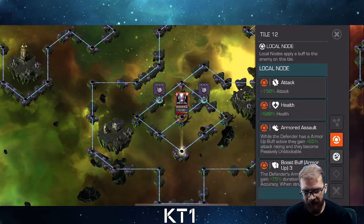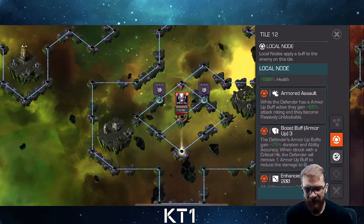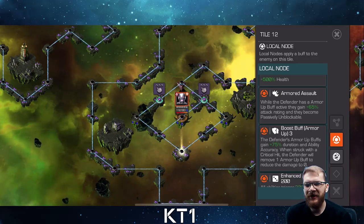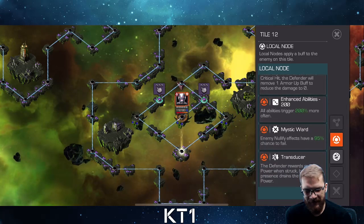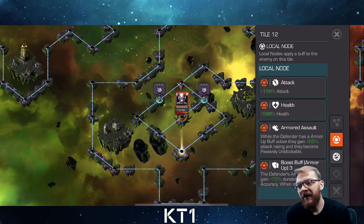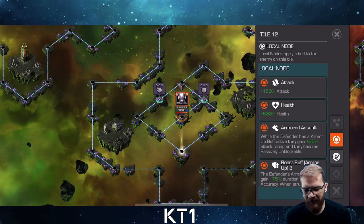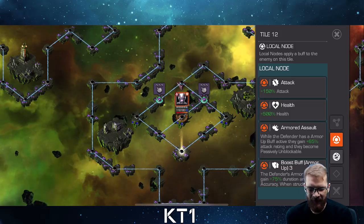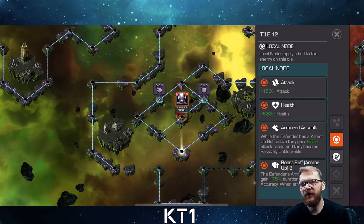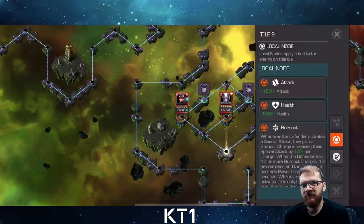Ultron isn't too bad. Armored Assault means he's Unblockable while under an armor buff, so Miles Morales is a great counter here. There's also Boost Buff for armor, Enhanced Abilities, and Mystic Ward which limits nullifying. You can bring Magneto — if he gets an armor up just wait for it to pass. Miles and Ghost will do well enough. The main thing to manage is Ultron being Unblockable due to armor buffs; beyond that it's fairly straightforward.